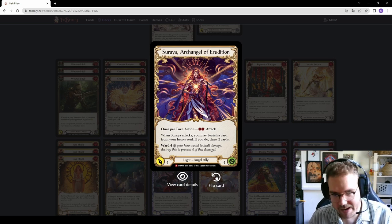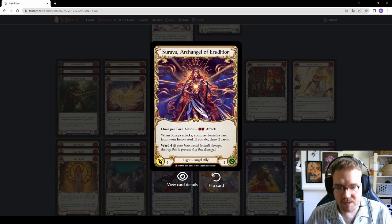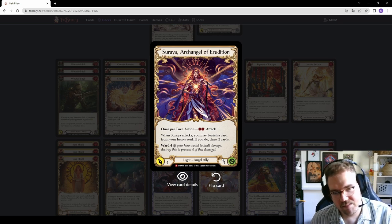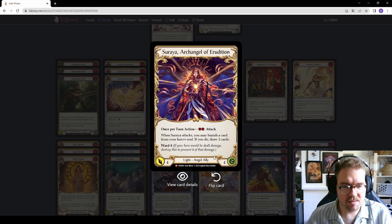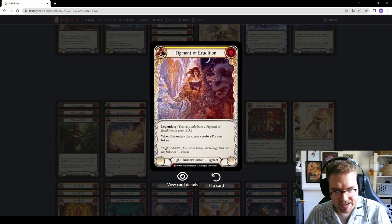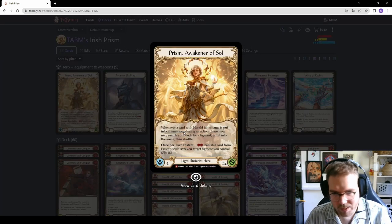One angel to note: when Soraya attacks, you banish a card from your hero's soul and if you do, draw two cards. It has Ward 4, four attack, and four life. What's really cool about Prism's design is the symmetry theme — everything is about symmetry, which is considered holy. Also worth noting: figments cost four to play and have no defense value. When you attack with a herald — for example Herald of Protection — you get to search your deck for a figment and put it into the arena, circumventing the cost.